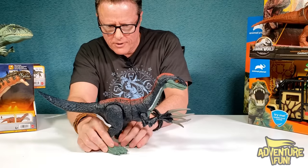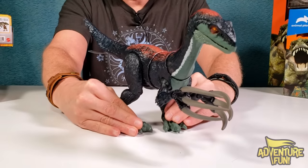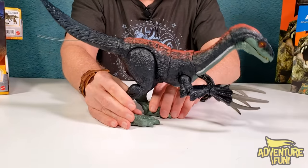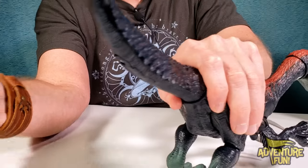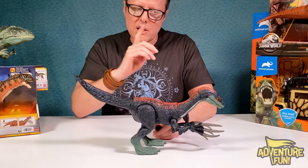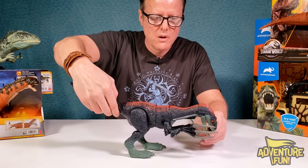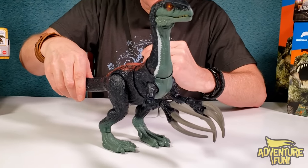Now we gotta have the sound. You can turn her feet out - if you turn them in she'd be pigeon-toed. Okay, pretty well balanced. We just got to pull this battery tab out and then she'll make sounds. Let's go ahead and do the thrashing.